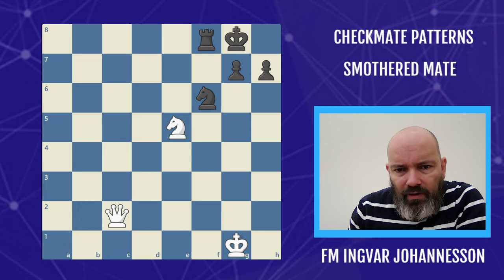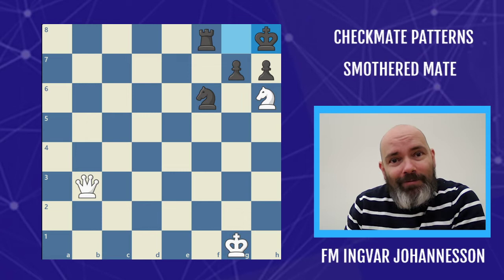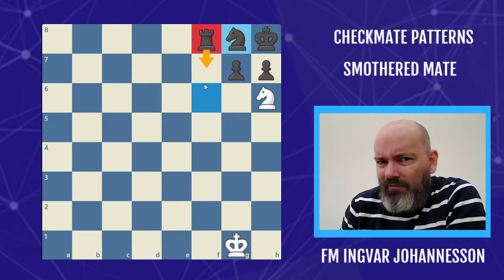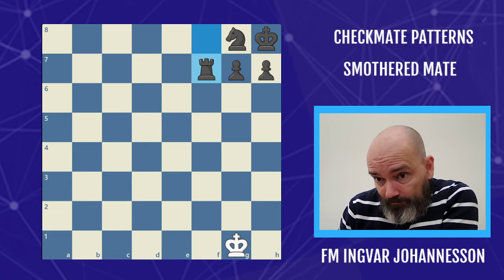Because of that coverage, the pattern simply will not work. Another common fail is a situation where we give the check, give the double check, and start getting ready to post on Reddit 'I got my first smothered mate' — only to find out that if knight takes, the rook doesn't have to take, so the rook is left here and we no longer have the mate. Don't fall into that. Being aware of these pitfalls will make you much more successful.